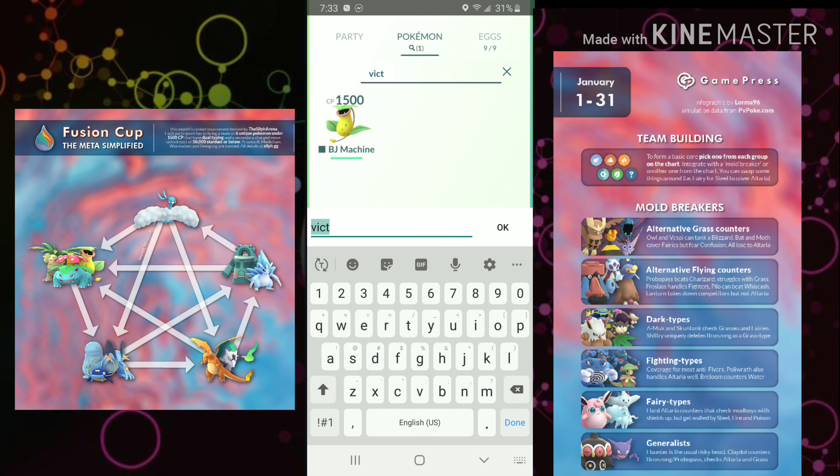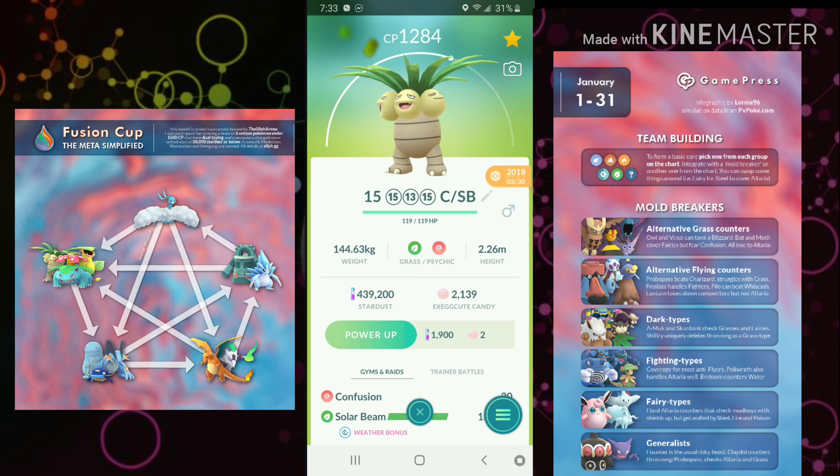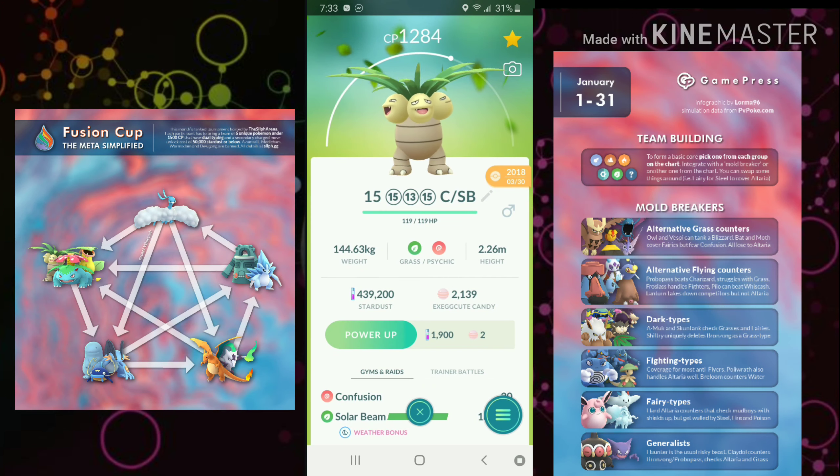The next Grass type in the infographic is Exeggutor. What you're going to want to run is Confusion, Seed Bomb, and Psychic — legacy no more. Confusion Exeggutor decimates Fighters and Poisons, and handles the Mud Boys with Seed Bomb at a 55 energy cost. I honestly can't think of a Pokemon that can have such a hard-hitting fast move like Confusion plus a spammy charge move like that. It definitely has its place in the meta.